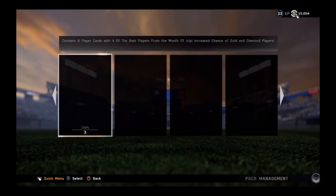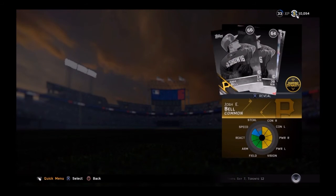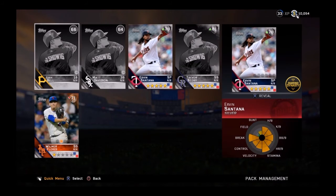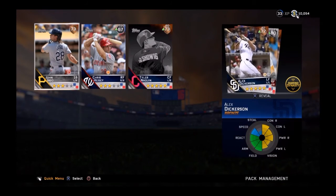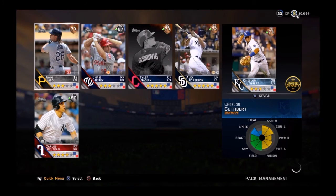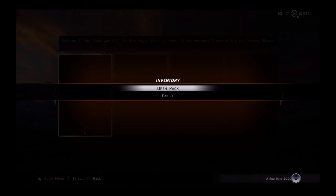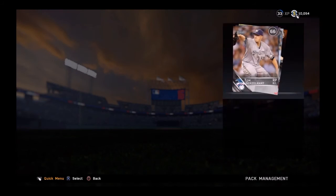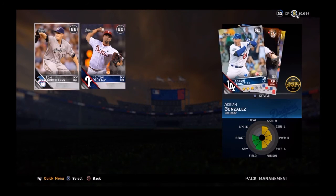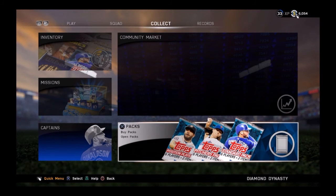Maybe we could pull a diamond — I haven't pulled a diamond in a while, usually these packs bring good luck. Number three, let's get it rolling — three silvers, nothing. Just another silver, Carlos Beltran. And for the last pack, let's see if we can pull a diamond — and we pulled a gold, Kyle Hendricks from the Cubs. I already have him.